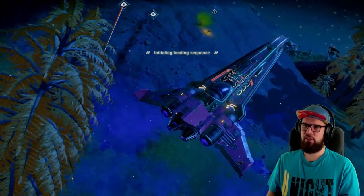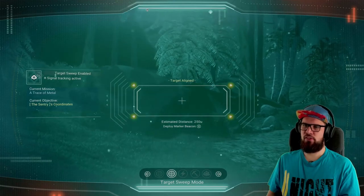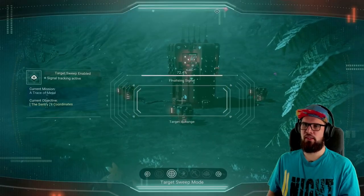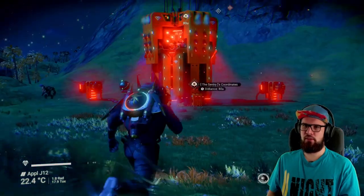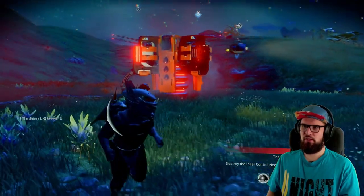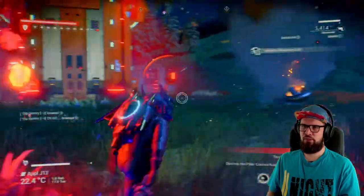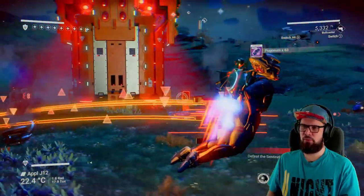Land your starship at the location. Get out and open up the target sweep function on your analysis visor to head in the right direction. Make sure to check back regularly to confirm you are still going the right way. Once you are close by, the signal should be finalizing — it will bring you towards the sentinel pillar. Approach the terminal and interact with it. The terminal will be on lockdown and you will have to destroy three nodes, so shoot the pillar nodes until all three are destroyed. Then destroy the sentinels guarding the pillar.